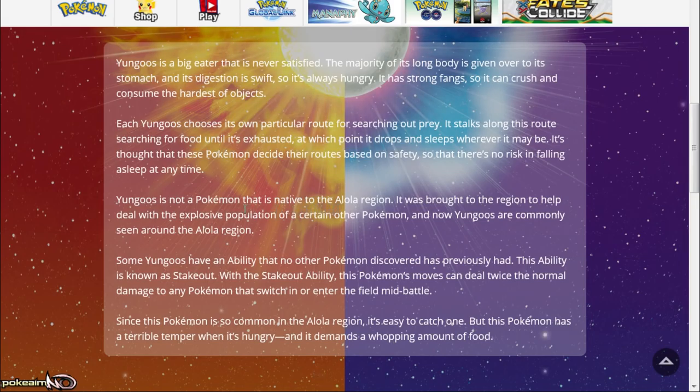Yungoos is not native to the Alola region — it was brought to the region to help deal with the explosive population of certain other Pokémon and is now commonly seen around Alola. It is the Mongoose Pokémon, similar to how we got Zangoose in previous generations. In real life, mongooses were imported to deal with cobras, so we can definitely assume there is going to be a new snake Pokémon coming in this generation as well.